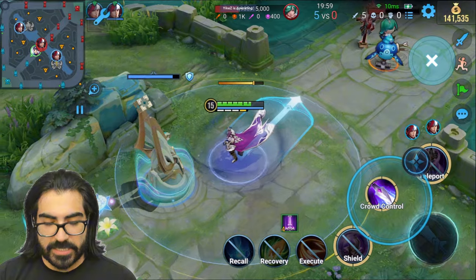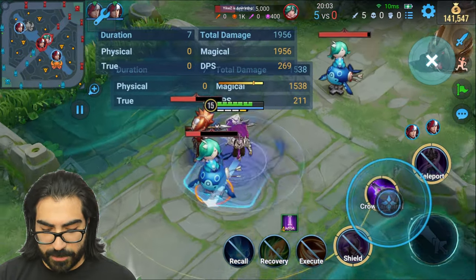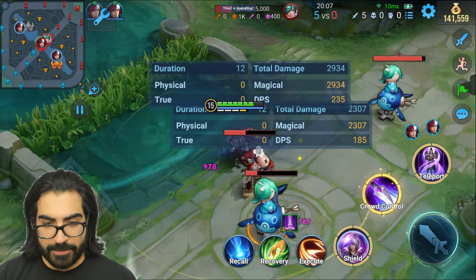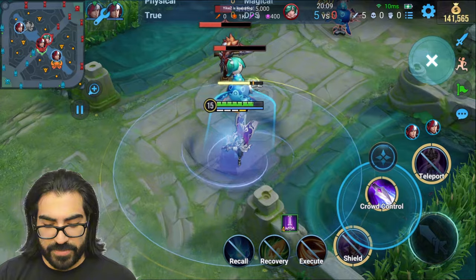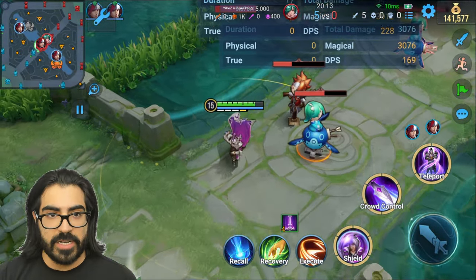The second skill is a dash that will stun the enemies in the path and do a bunch of damage to them. The longer that you hold this skill, the more damage you're going to do. The effects will be increased the longer you hold this, which is quite nice.